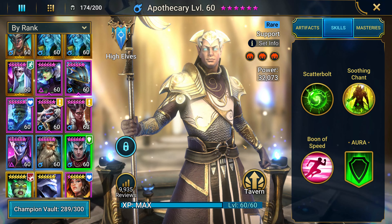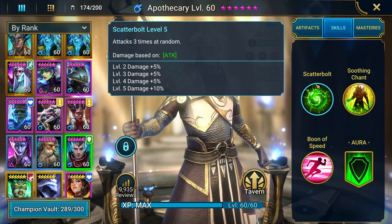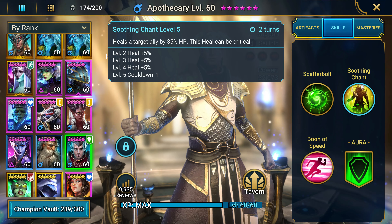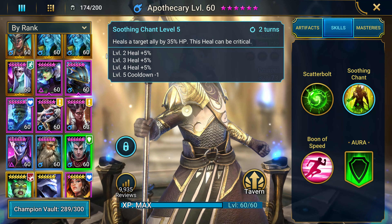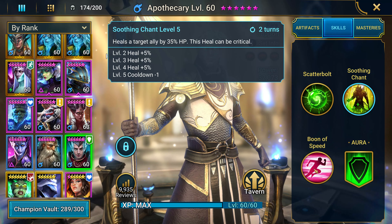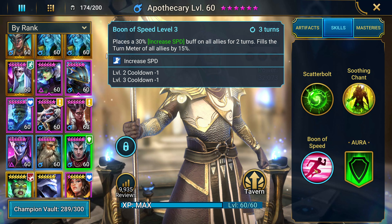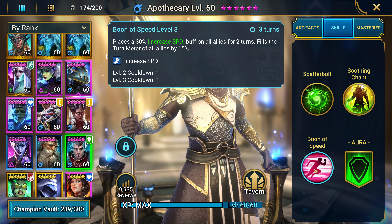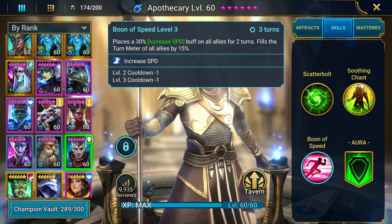So Apothecary — his A1 attacks three times at random, which is very good for Fire Knight, simple but effective. He has an A2 that heals a target ally by 35% HP, which could be critical, so this could be a very big heal, and it's only on a two-turn cooldown, which is very crucial when you're trying to clear content. And this A3 on a three-turn cooldown places a 30% increased speed buff on all allies for two turns and fills the turn meter of all allies by 15%, so this is very nice.